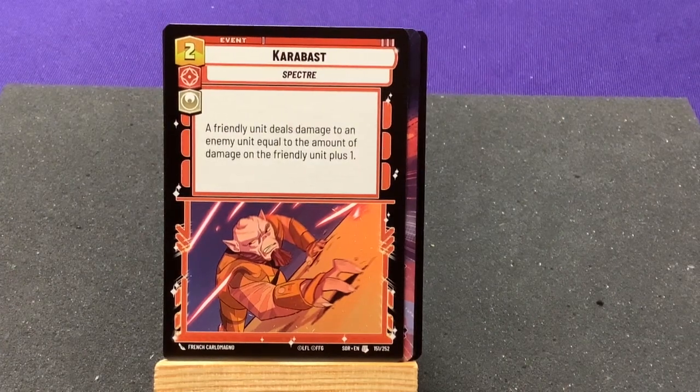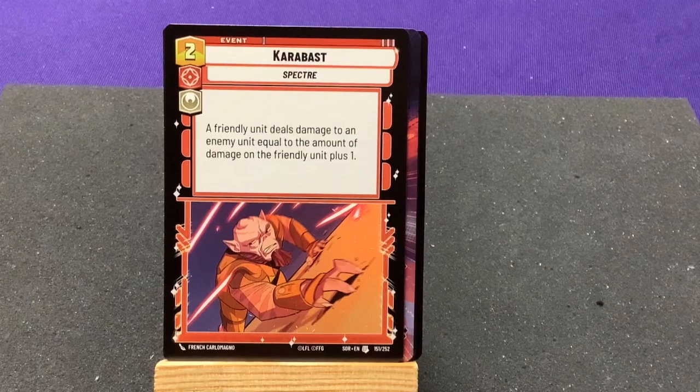Cara Dune's Blast — it's a Spectre card. We finally got a Spectre card, though I think she was green. That's neat because you could ignore the aspect cost of that. A friendly unit deals damage to an enemy unit equal to the amount of damage on the friendly unit plus one.